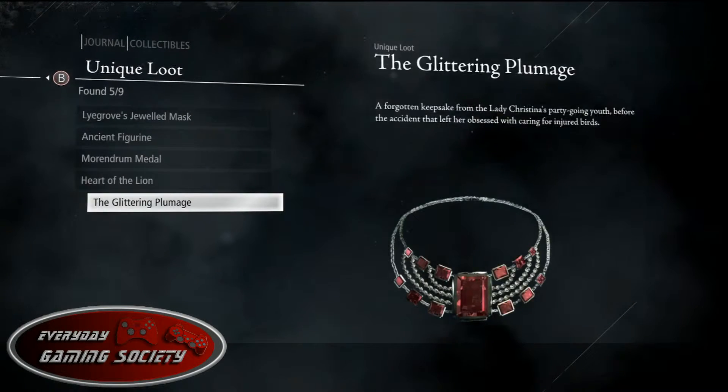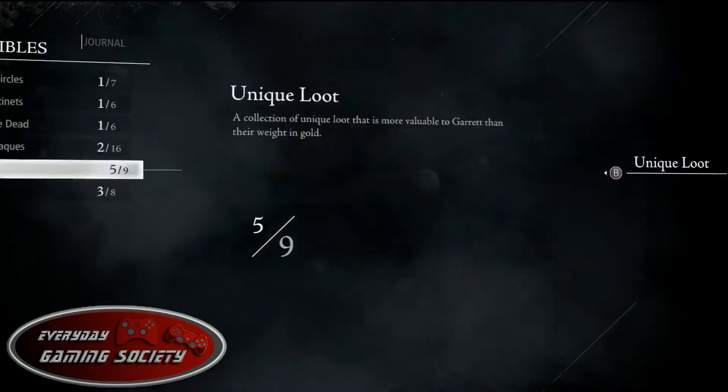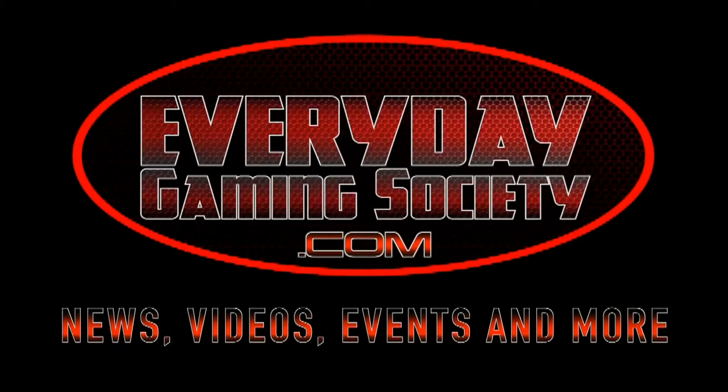That's it for this week for Achievement Collect Fridays. That is number six for Thief — there are nine total, so three more to go, and then we'll be moving on to Lego Batman: Beyond Gotham. I release every Friday, Steve releases normally every Monday but he's in Texas right now, the podcast is every Wednesday. If you have comments, questions, or concerns, leave them below — catch you next time!